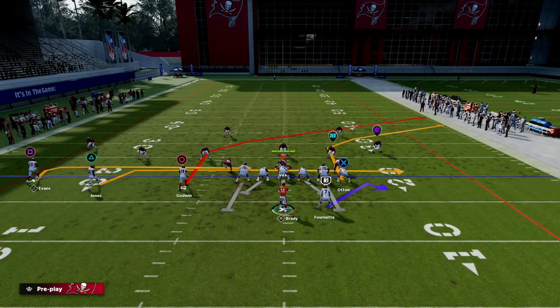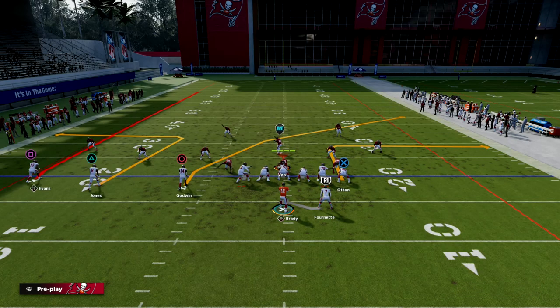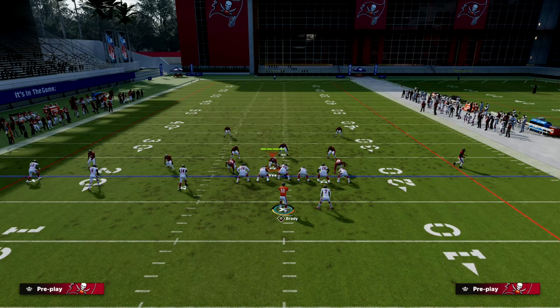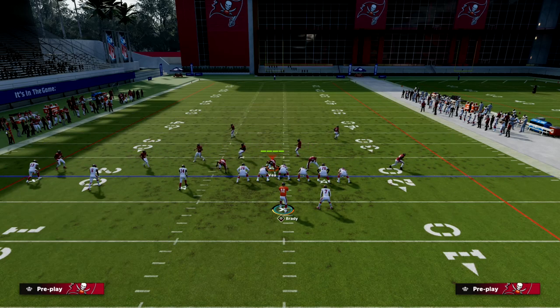We're going to want to have our trips to the wide side of the field. If I run PA Counter Go right here, this is a very good concept — it's basically Y Cross with a little bit of nuance to it.